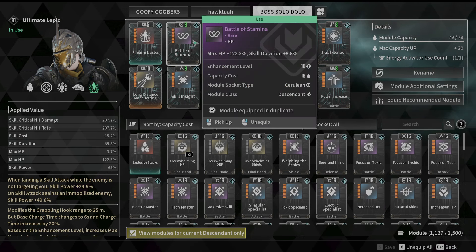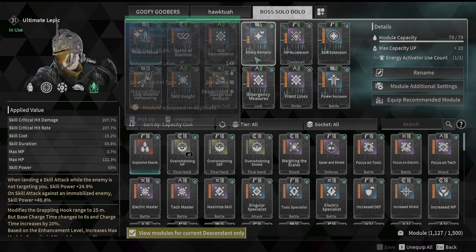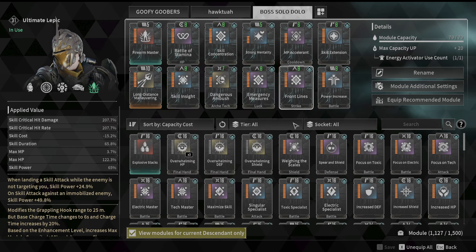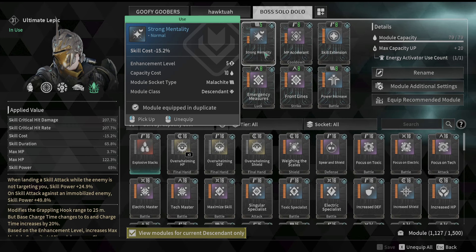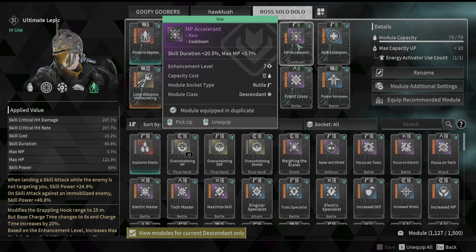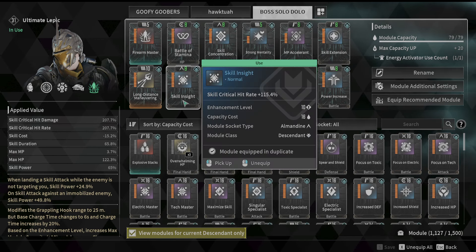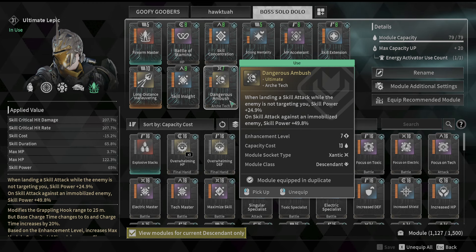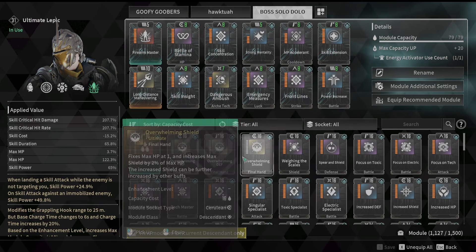Using your ult counts as changing weapons, which everybody knows. For survivability we're running max HP and skill duration — you'll be a little squishy but you get some skill duration and HP. We have all four crit mods: Skill Concentration, Skill Insight, Front Lines, and Emergency Measures. Strong Mentality gives skill cost reduction to help get ult shots out without running out of MP. MP Accelerant gives more ult duration and max MP. Skill Extension gives more ult duration. Dangerous Ambush is key — when the boss takes a knee, you'll absolutely obliterate.